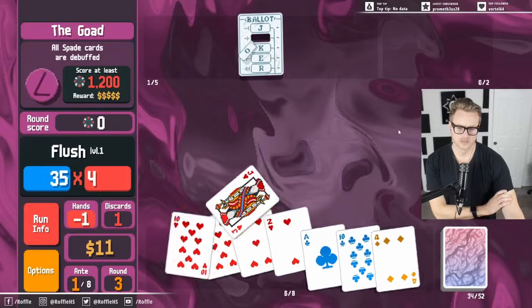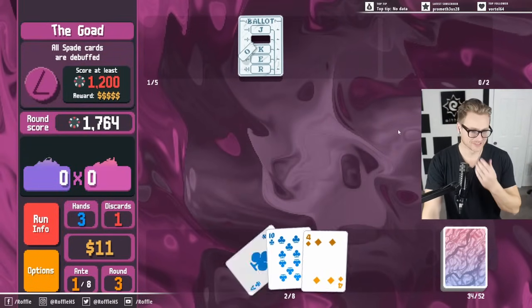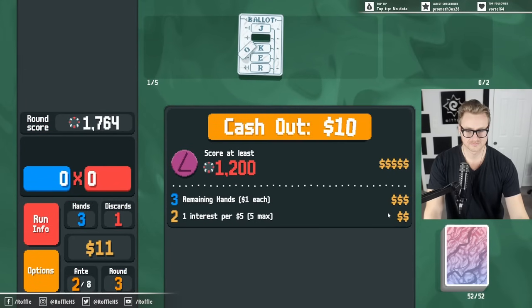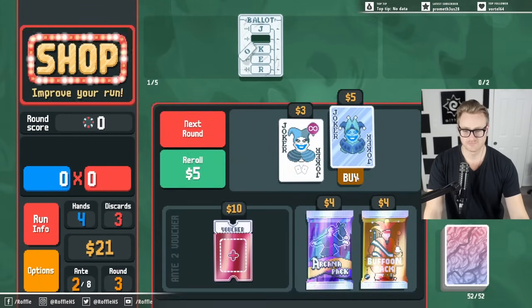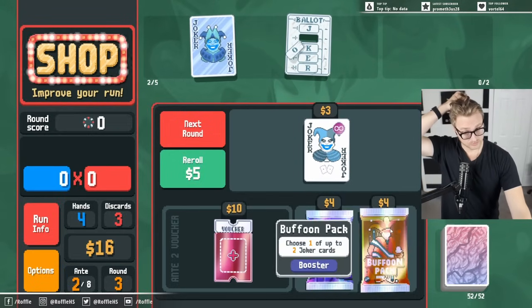It'd be really funny if I'm doing this long explanation and just flop the run. Something like Blue Joker — premium pickup for plasma early.